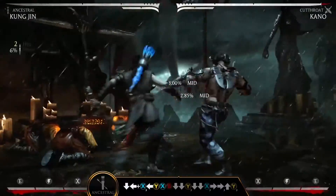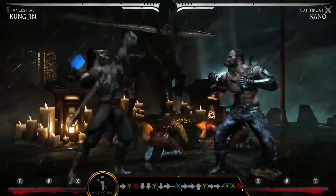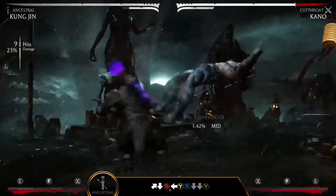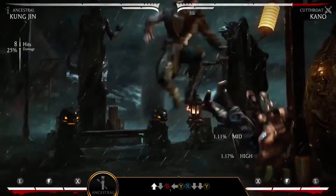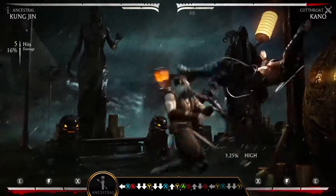In the Ancestral variation, Kung Jin empowers his arrow attacks to trap, drain, or incinerate his foes. Low Shot, down down Y, is a fast projectile that can be used to open up opponents or end combos. After a Stun Quiver, down back X, choose between Fire Quiver for increased damage, or Vampiric Quiver to drain your opponent's meter. Maximize your damage in the corner by firing a barrage of high and low arrow attacks.